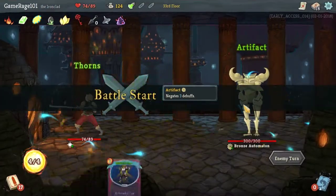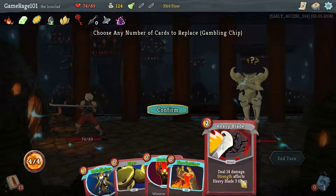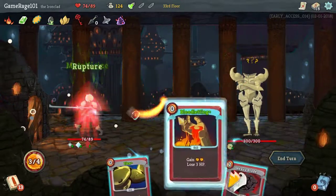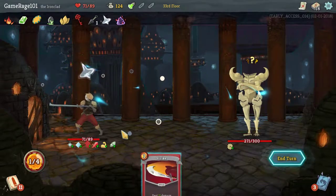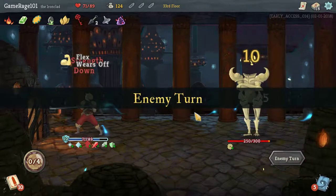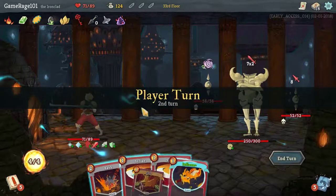Alright, this guy's not horrible, but he is gonna negate some of the debuffs. I don't really want to get rid of any of this stuff. So let's just — Metallicize, Rupture, Bloodletting, Flex, Heavy Blade, Juggernaut, and Strike. I'll take the Dexterity Potion because this does make it better to use a block now, just in case I feel I need to. Now, a Whirlwind — I've only got a plus one strength right now though, so I gotta remember that.